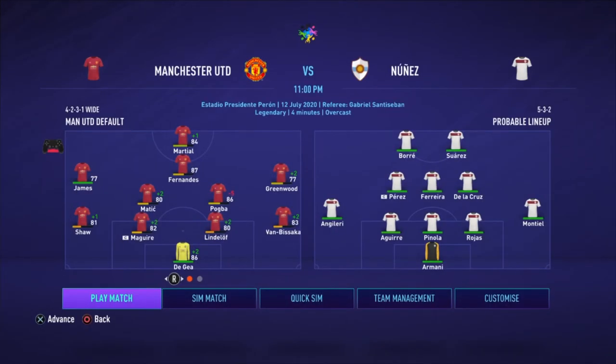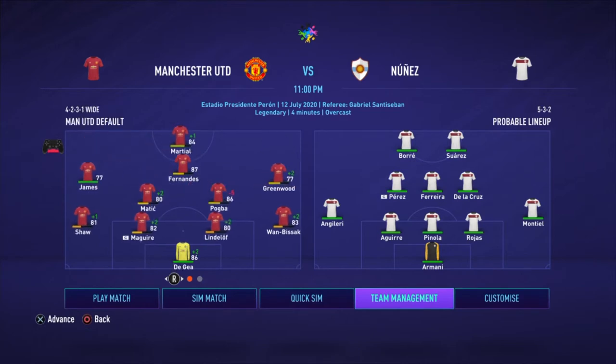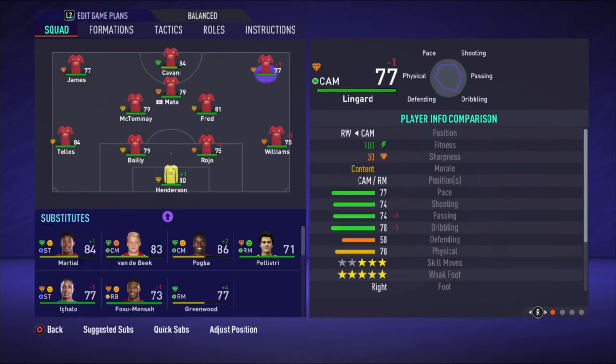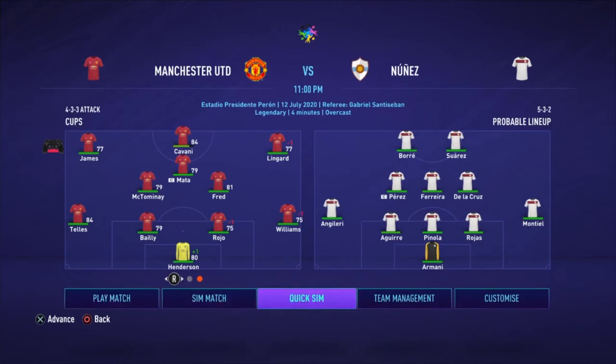I want to change to the match day menu. The match day menu has changed. In case you didn't notice, there is no longer a sim match option on the home screen, so you actually have to click on play match. Then a new menu comes up where you have the option to play the match, sim the match, or do a quick sim. The options to change your squad and do any team management substitutions are also available, and of course there is the option to customize.